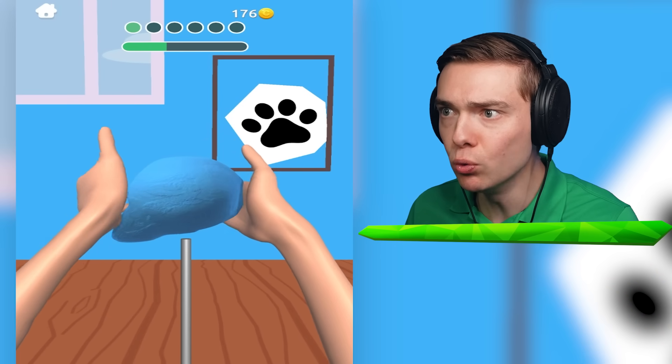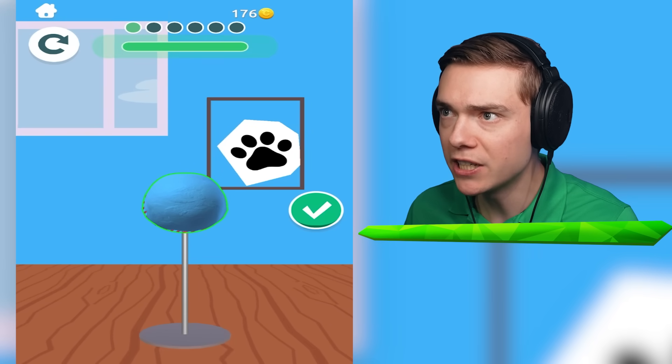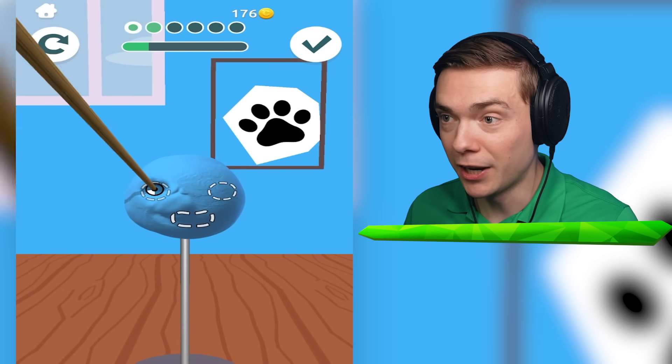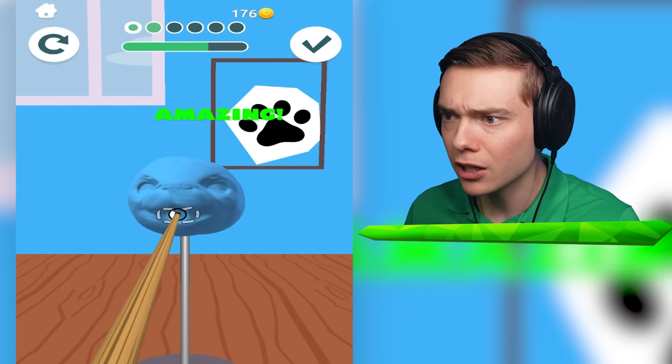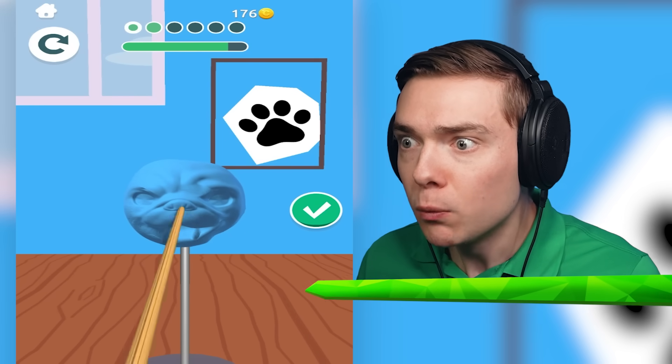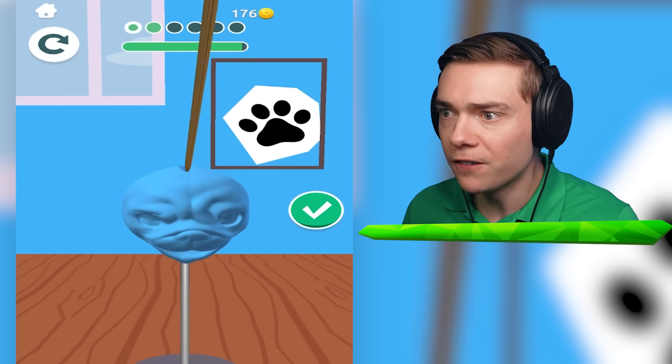Wait, there's a dog puff and I can buy some blue clay. Is this going to be a person? I got to move this in - perfect. And then we can give him some eyes. Wait, is this going to be a person? Because that looks like a dog. No way - can we sculpt a little dog? That would be so cool. Is it all finished? I think it is.